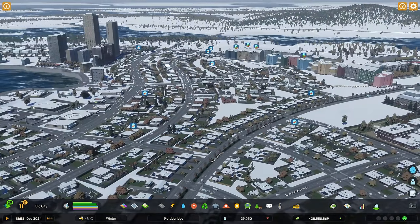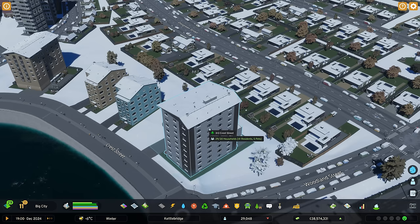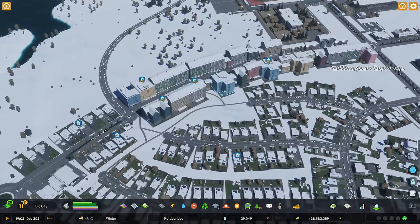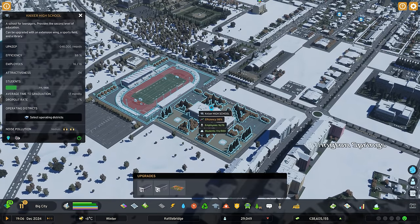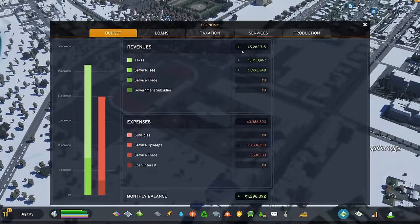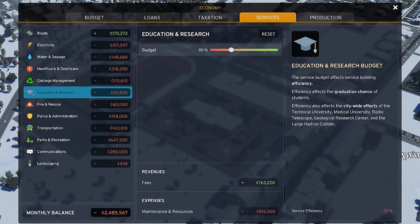The Extended Tooltip mod I'm really liking. If we just hover over a building we get this little pop-up box that gives you information you would normally have to click on the building to get. Particularly if we find some shops, we can see the efficiency, how many people are living there, employees, what they're buying and selling. We get that on the school as well. Something like efficiency being 88% would catch my eye so I could have a look and see what the problem is - the service budget is a little bit too high.